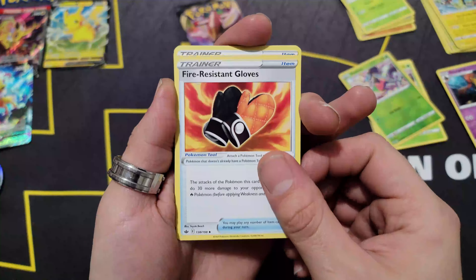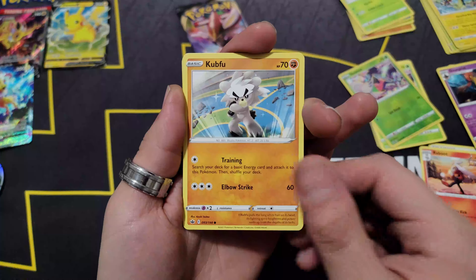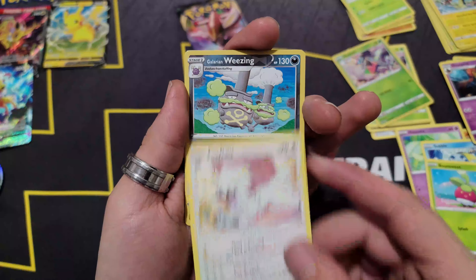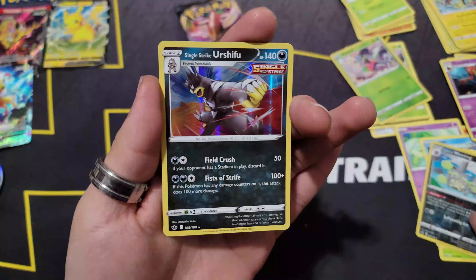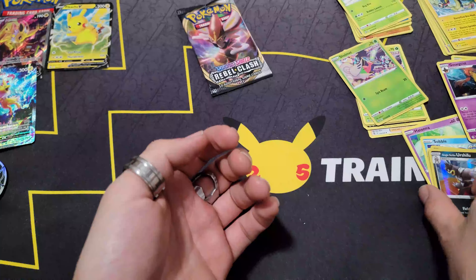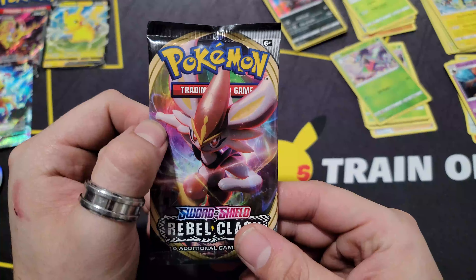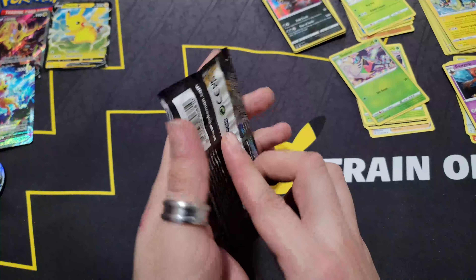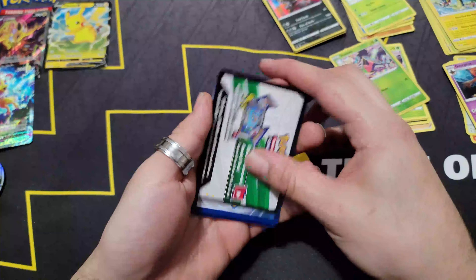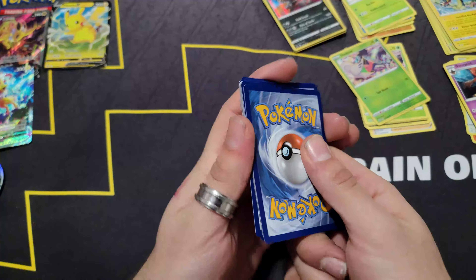Let's see — one, two, three, and four to the front. Leaf Energy, fire-resistant gloves, Welcoming Lantern, Ribombee, Hatenna, Sobble, Bounsweet, Furret, Weezing, and Single Strike Urshifu. Everybody's favorite to see, right? Single Strike Urshifu! We really flew through that box.